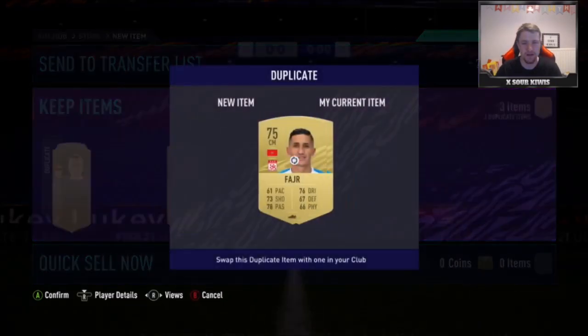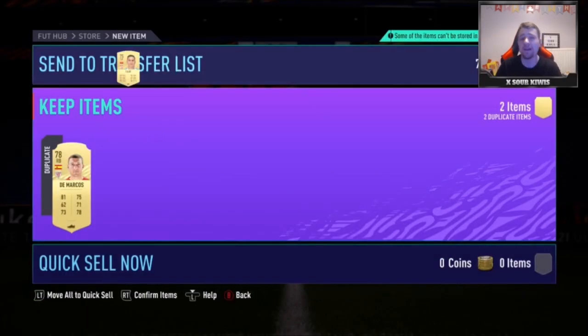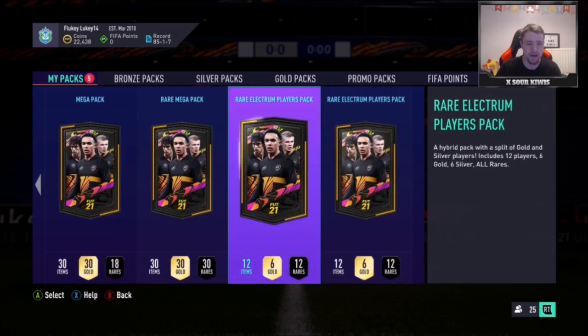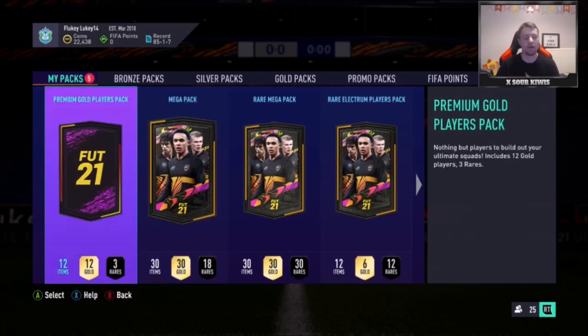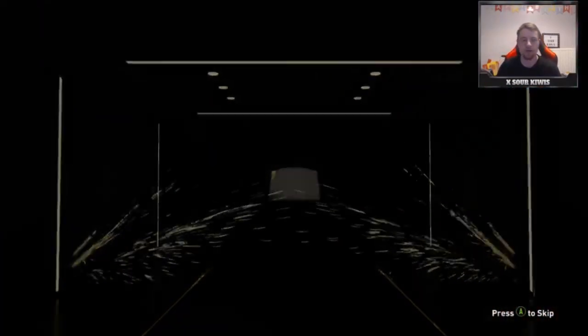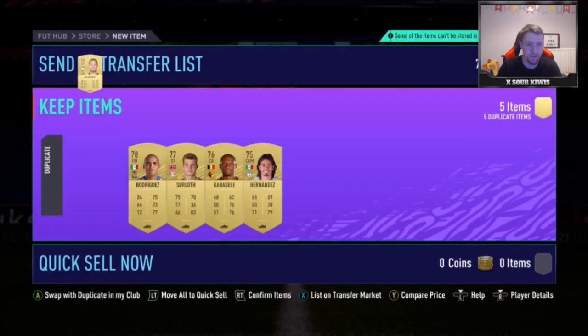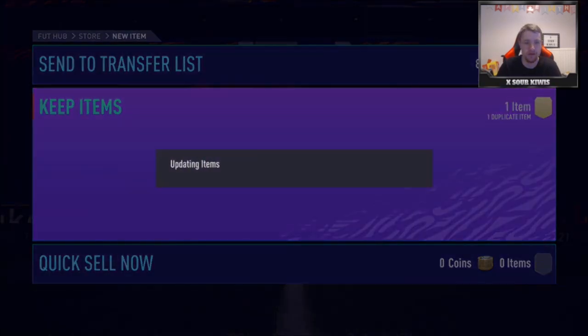This is the last untradable pack I had — I think these 25k untradable packs were from Objectives. The Electrum Players packs were from FutChamps. I'll open the last Premium Gold Players pack — I find these packs really bad. I never seem to pack anything good from them. It's not a walkout so I'm going to skip it. The 25 Premium Gold Players packs are just dreadful for me, always have been. At least they're untradable so I don't have to mess about putting them into the club.